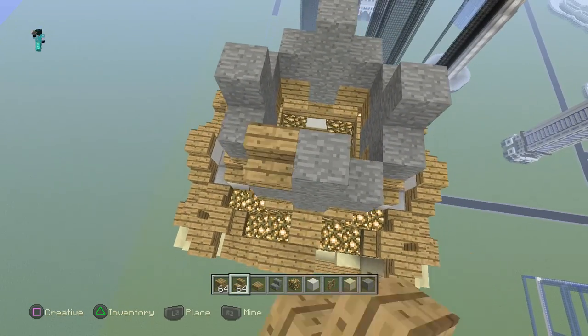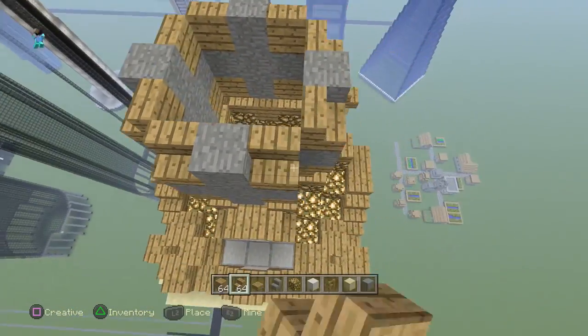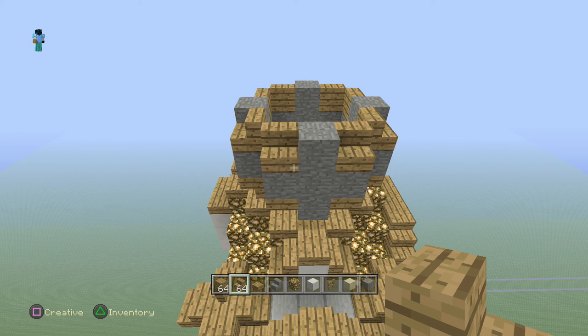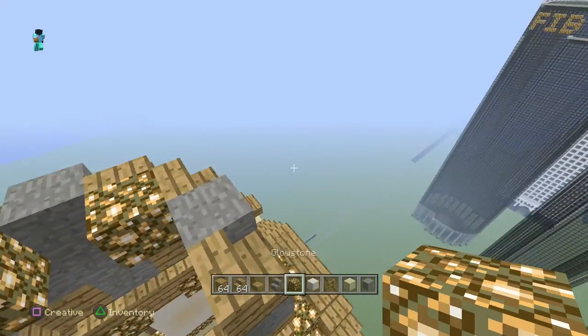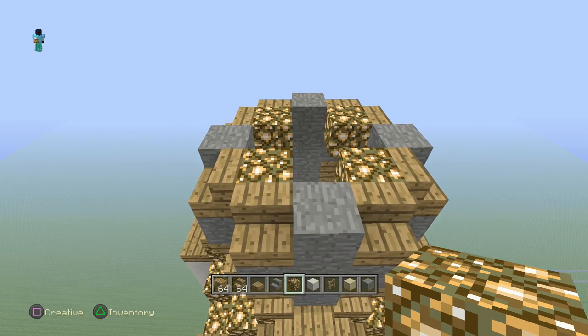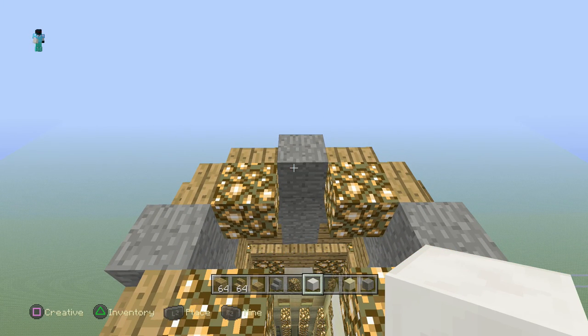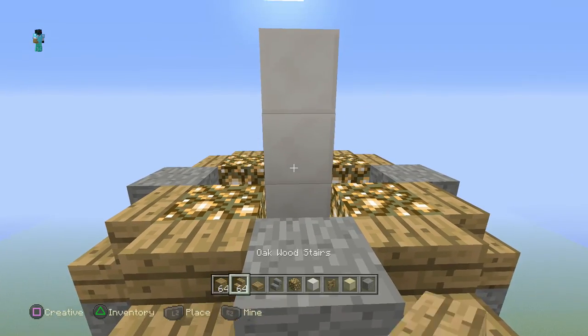Go up like this and do this. Once you have done that, we can add your glowstone here — one, two, three, four. Then you can do this: put your quartz here like this, then do this.